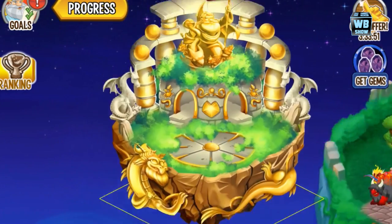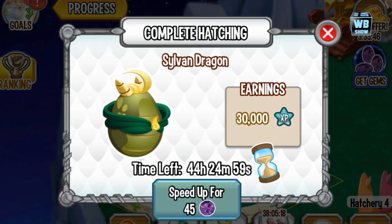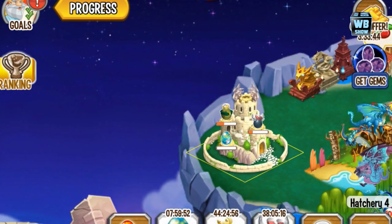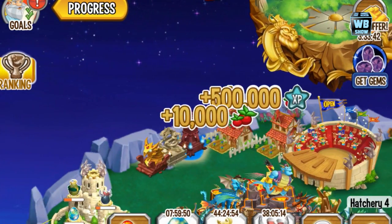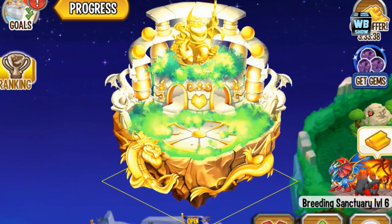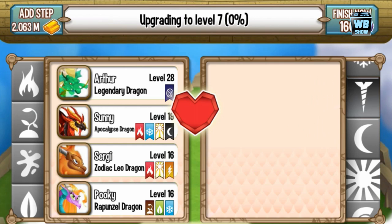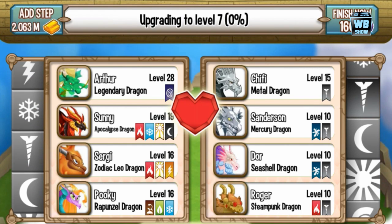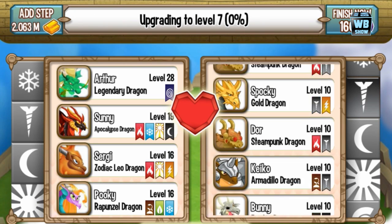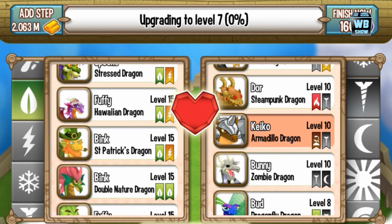We got the sylvan dragon here hatching — it was like 70-something hours to hatch and it's only a two-element dragon. The thing is the breeding has gone so much more difficult, it's unbelievable. I tried so many times to get this special dragon, the supersonic dragon, and it's just not coming along, and the other dragon isn't coming along either.